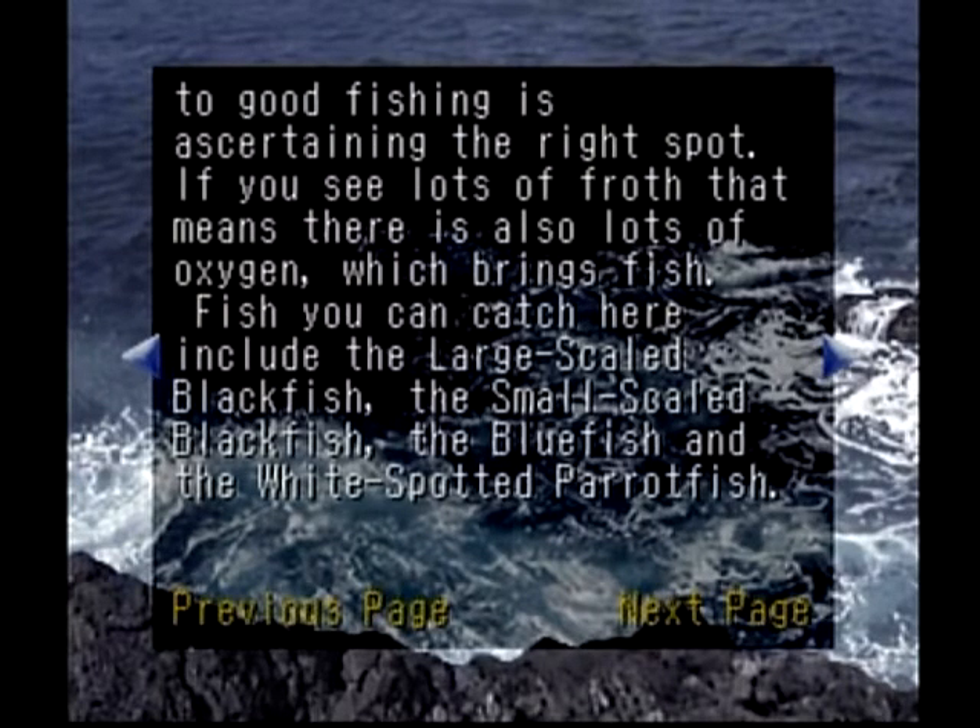We're going to see lots of oxygen dissolved into the water here, and we're looking for four different species: large-scale blackfish, small-scale blackfish, bluefish, and the white-spotted parrotfish. We've seen other kinds of parrotfish and parrot perch in other saltwater levels. We are looking for those four species.